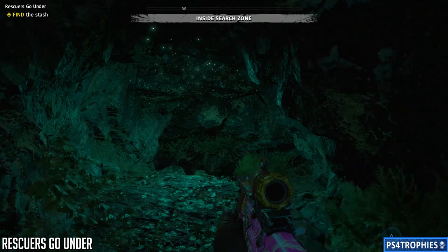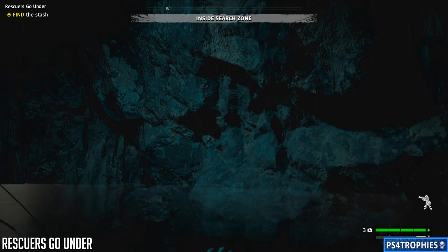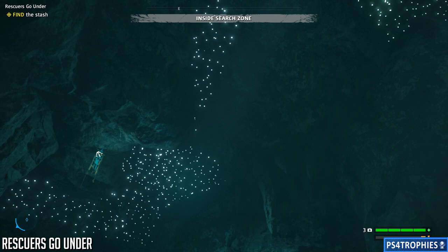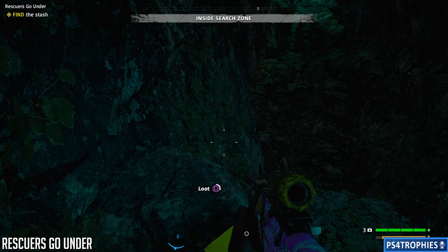We grappled up here, and now we're going to go down through a cave. The whole thing is a cave, so we're going to continue going through it. There's some more water — this is a lengthy little process. It's going to look like I'm going to miss a grapple — that was intentional, we're dropping down into the water. Then just climb up the rocks, looting along the way to make sure you're not getting lost. Eventually we're going to fall through into some water.